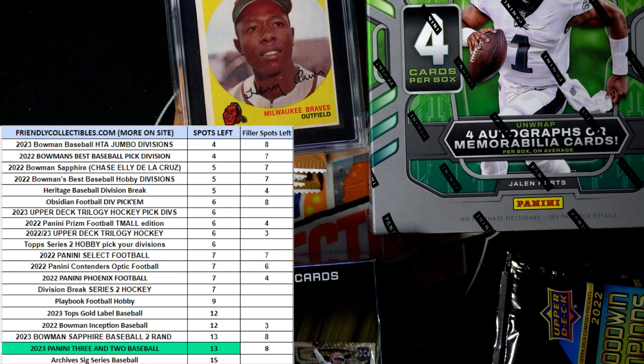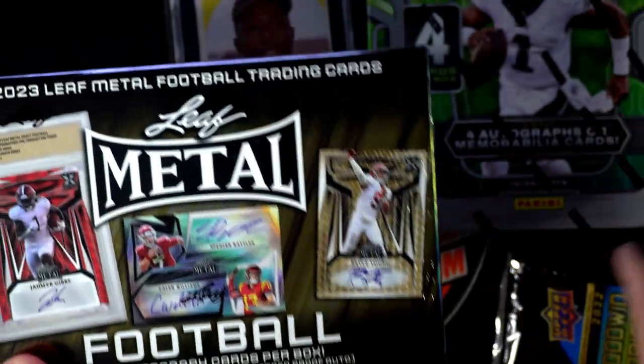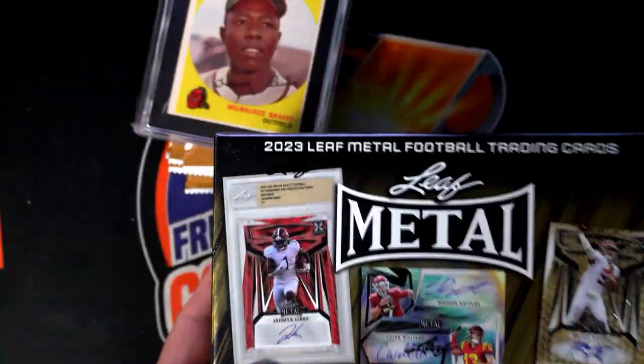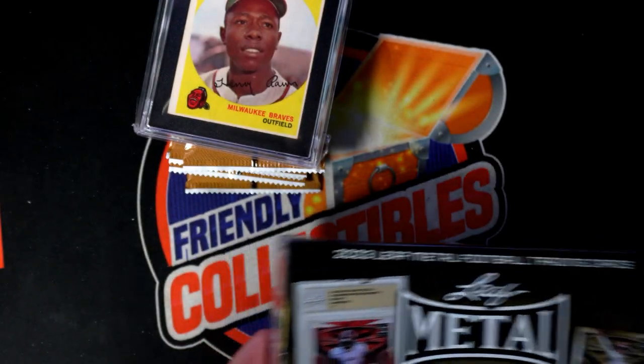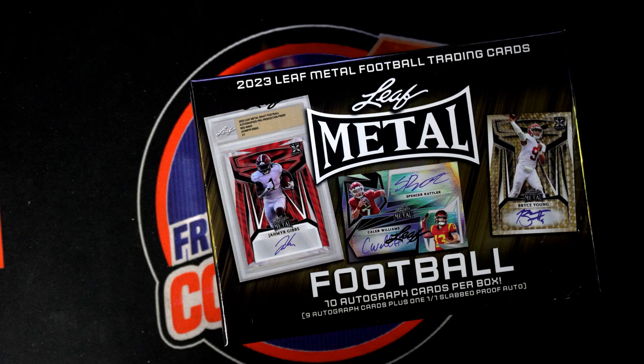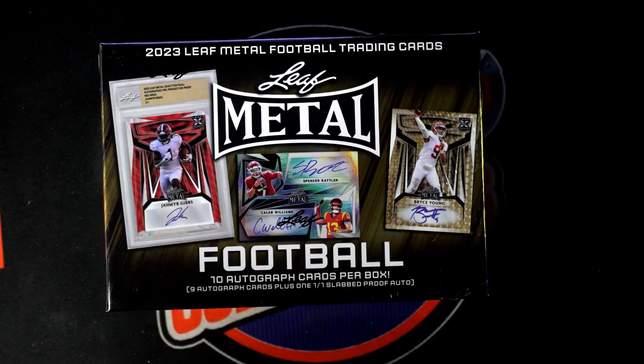All right, here we go. This is going to be the break for Leaf Metal Draft Football. We got ten autographs in the box, and one of these is going to be a one-on-one slabbed autograph proof — there's one of those per box. Pretty cool, pretty good stuff here.